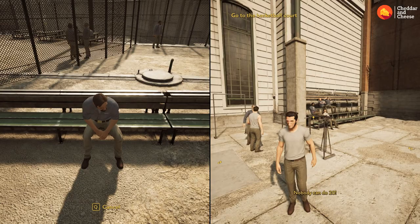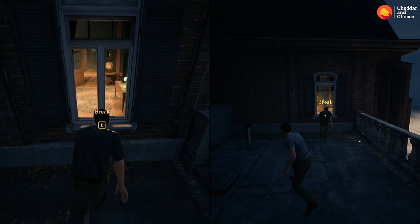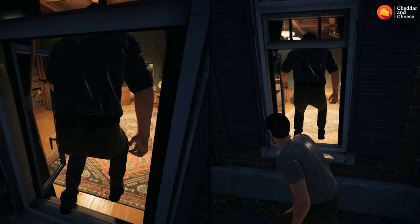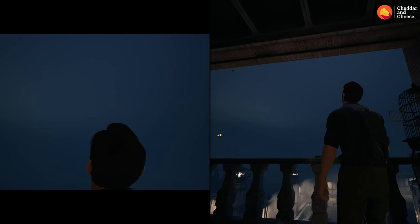The next achievement is called Freedom. This is the area where Leo puts the chisel — this is the escape route. You've got to break the window, very gently climb through, go through the door, and on the ledge there'll be a little bird cage. Set it free, it'll fly away, and the achievement will pop for both players.